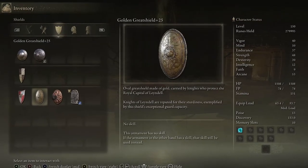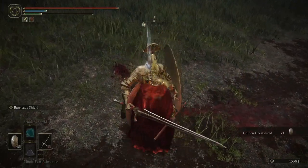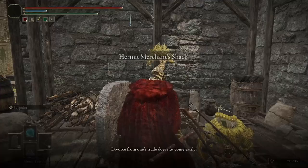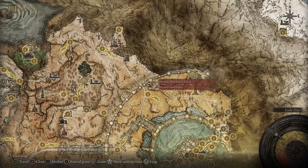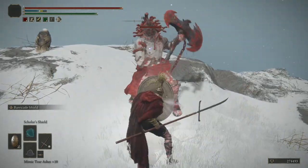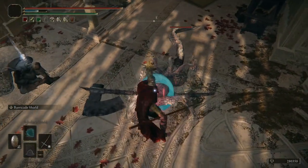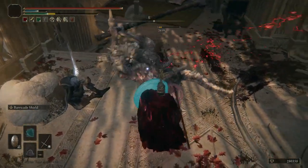Another good shield you can obtain early on is the Golden Great Shield. You can farm this one from the Linden Knight patrolling south of the Artist's Shack in Liurnia of the Lakes, shown here on the map. However, if you don't have time to farm, you can simply buy the Distinguished Great Shield from the vendor at the Hermit Merchant's Shack in the Altus Plateau region. Keep in mind that only the Golden Great Shield can reach 100% guard boost similar to the Fingerprint Shield, and only by using the Barricade Shield ash of war. You can also use the Scholar's Shield sorcery along with the Great Shield Talisman to greatly increase your guard boost until you obtain the Fingerprint Shield.